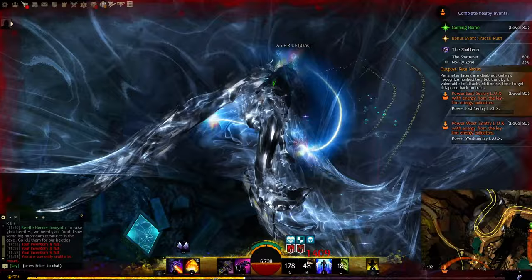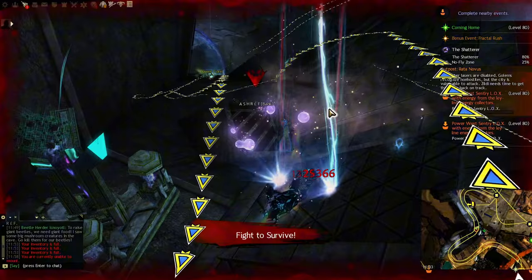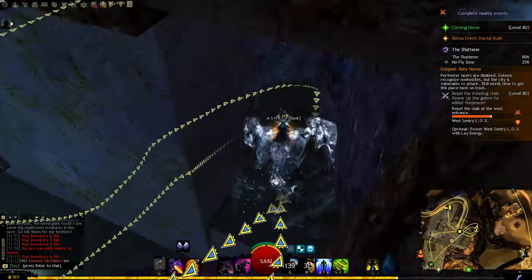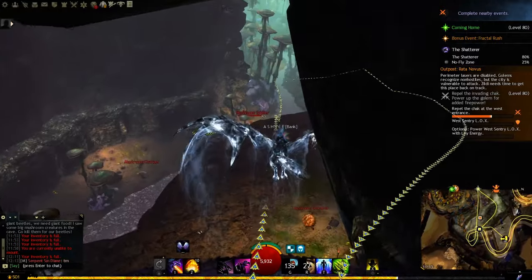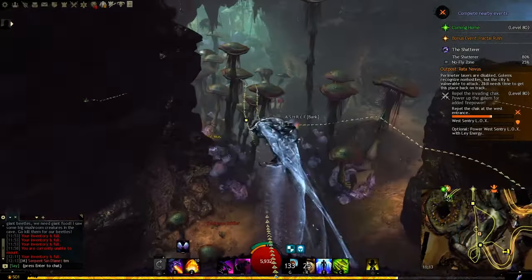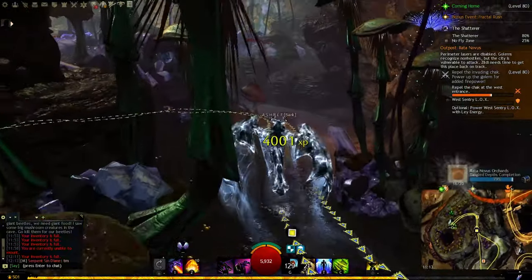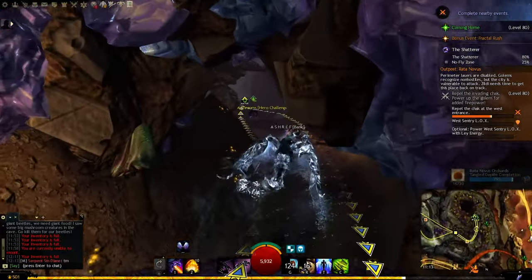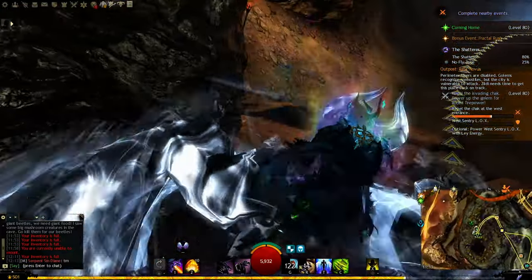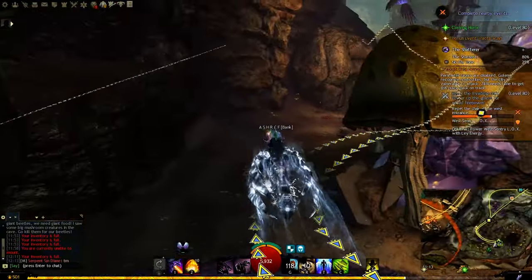I hate these zappers! I had to use my mount stealth twice to get out of there instead of doing the event. Maybe you should do that next time you want to 100% this map. I think I already did the queen on this character — let's move on to the next section.